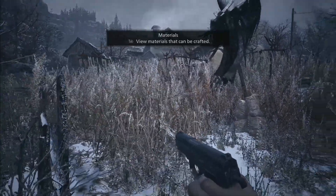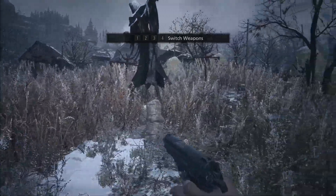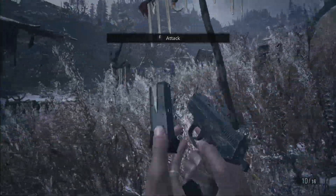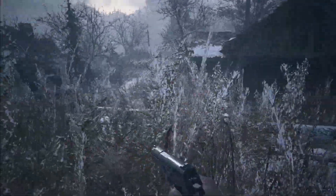Another thing I want to try in this demo that I didn't do on the PS4 is barricade the room — you can do that. There's a shelf you can push and I guess it's like Resident Evil 4, where the werewolves break in or maybe there's a new enemy like the chainsaw guy. I think it's these weeds that trigger the werewolves, though I'm not exactly sure.